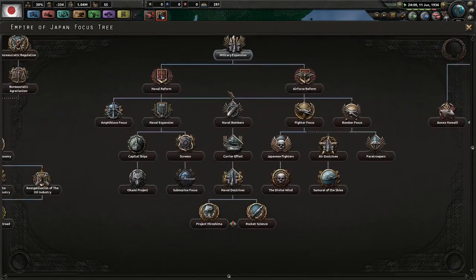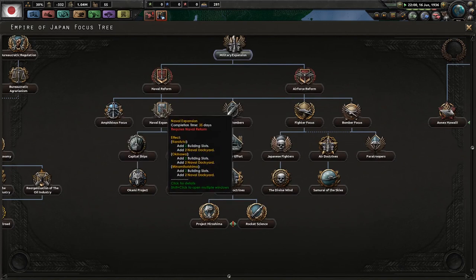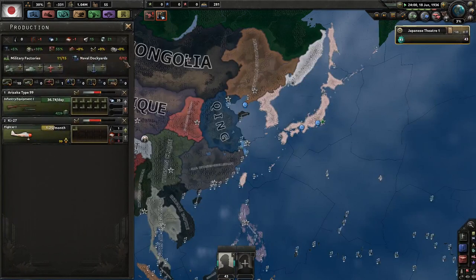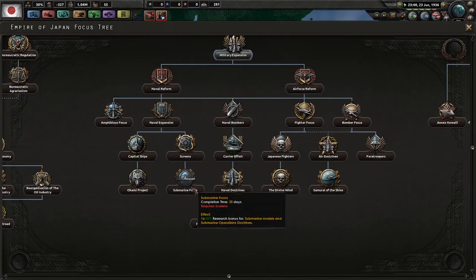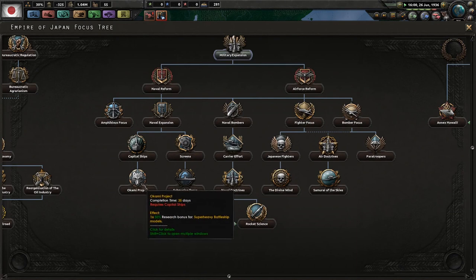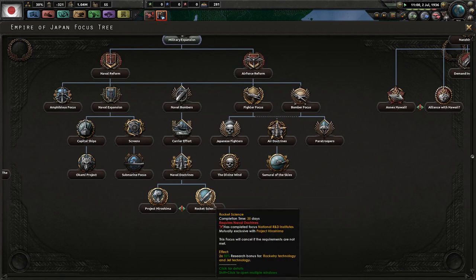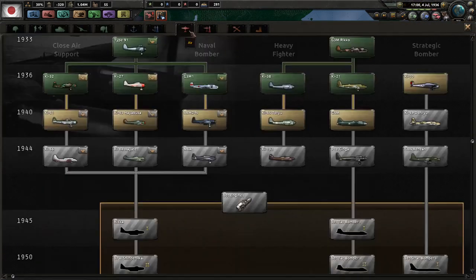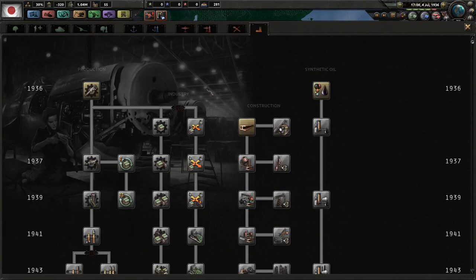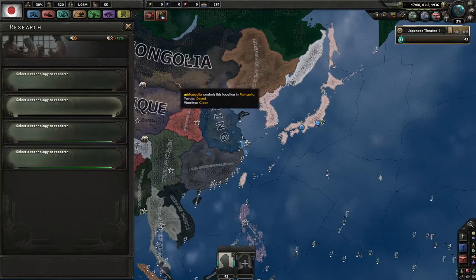On the Navy side, really good stuff. You can get better marines, better transportation models for island hopping, and six more naval dockyards. Considering you start with 12, that's basically a 50% boost. The Okami Project also gives you a research bonus for super heavy battleship models. Down here you have your carriers and naval doctrines. Interestingly, at the end you can choose to go with rocket science, which gives two 50% research bonuses for rocketry and jet technology. Japan is great in the late game — it's very much like an avalanche: it just snowballs and gets bigger and badder as the game goes on.